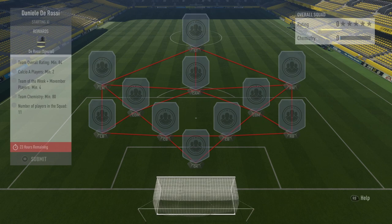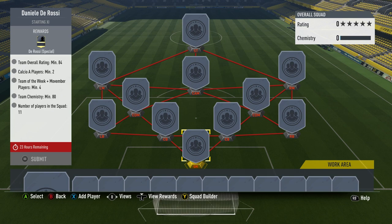Let's jump into De Rossi and start this squad building challenge. The formation is a 4-2-3-1 wide. The requirements: team overall rating minimum of 84, Calcio A players minimum of 2, team weak players plus Movember players minimum of 4, team chemistry minimum of 80, and number of players in the squad: 11.